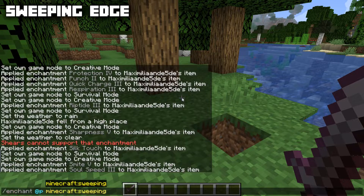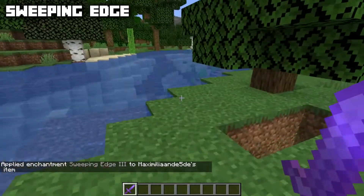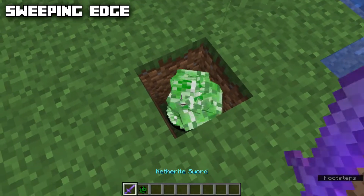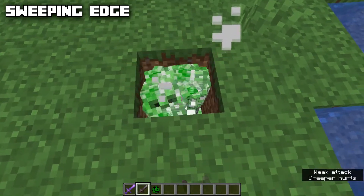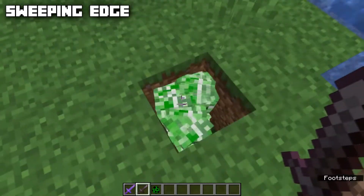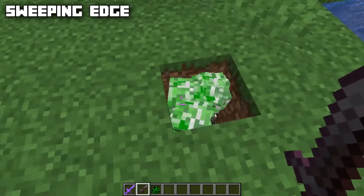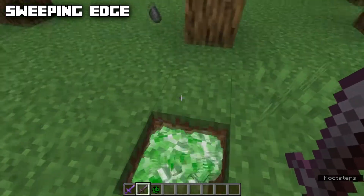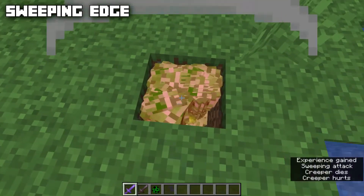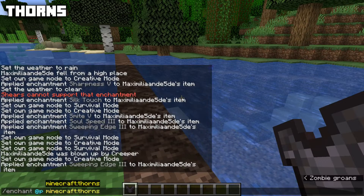Sweeping Edge is a Java Edition exclusive enchantment that can only be applied to swords, max level three. It increases the damage done when using the sweep attack. With a bunch of creepers in a hole, spam-clicking only hits one at a time, but a full sweep attack hits every single one of them and you can see the sweep animation. You only deal full damage to one creeper while others take reduced sweep damage — Sweeping Edge increases that reduced damage so all creepers take significantly more and die very quickly.